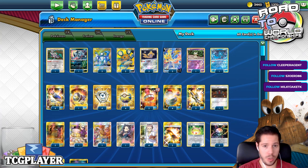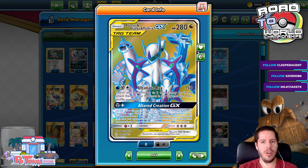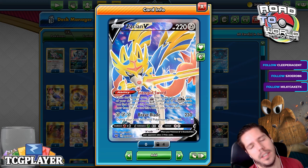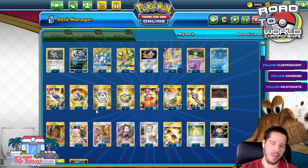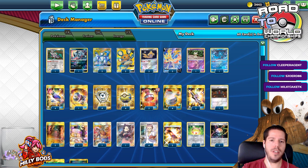The deck runs ADP using Altered Creation GX to get energy down and use a GX attack to get extra damage and extra prizes. We have Zacian V — the new big card of the set — with 220 HP, almost as much as Tag Team, only worth 2 prizes, a great ability, and Intrepid Sword for consistency. Brave Blade hits 230 or 260 after Altered Creation, and with Vitality Band it can reach the 270–280 threshold to one-shot Tag Teams.